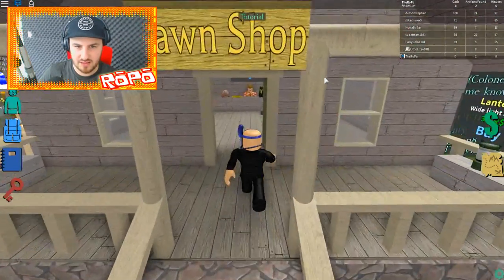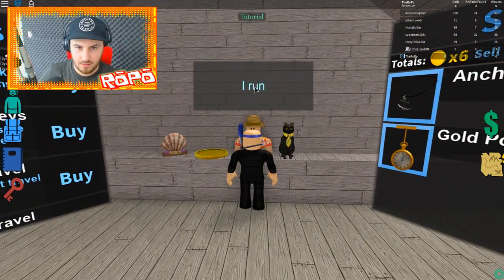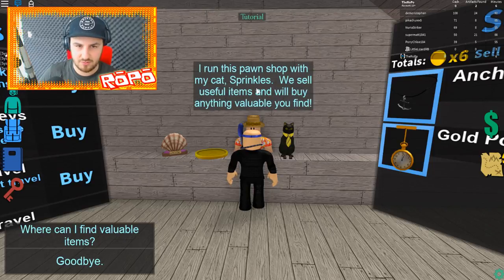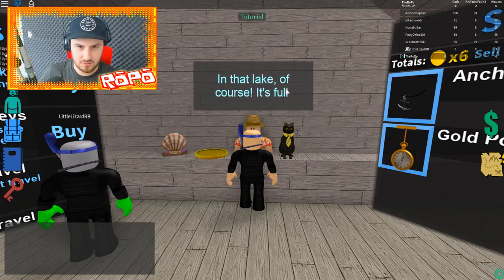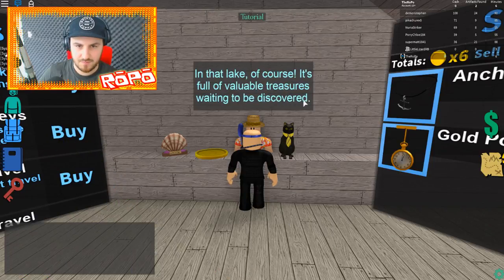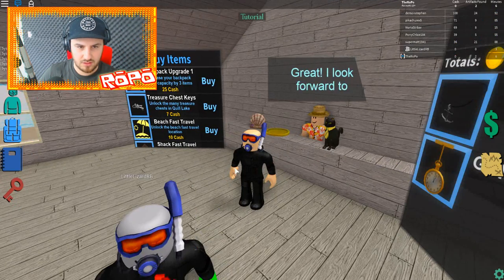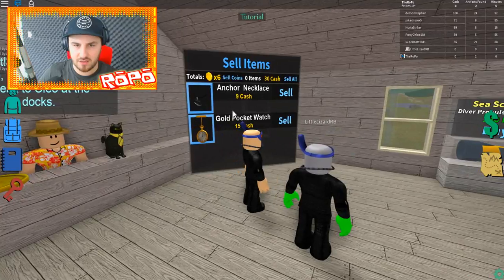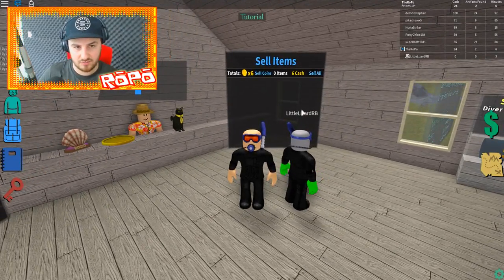I'm gonna go into this pawn shop and see if I can sell my little items here. There's an option to never run out of air for 400 Robux — that's pay to win, we're not doing that. Okay, I don't think I've got any cash though. Oh wait, it's over here — 15 cash and 9 cash — okay that's not a lot of cash.